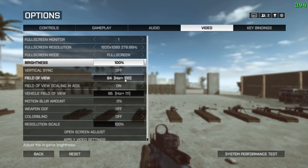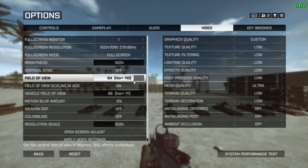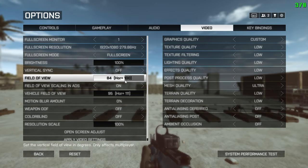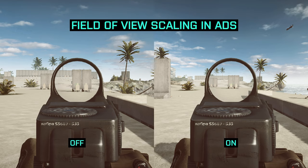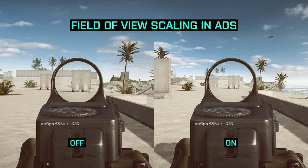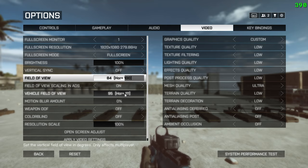Field of view is personal preference. I use 100 FOV, which is slightly above average. Everything from 70 to 110 FOV is valid and has been used by top-tier players. Generally, low FOV is good for controlled environments like 5v5, and high FOV is better for higher player counts with vehicles. Field of view scaling in ADS is personal preference as well. With it on, you keep your initial FOV when you ADS. With it off, your ADS FOV always decreases to 70 and then applies the zoom of your optic. Vehicle field of view is set to max, especially important for tanking and dogfighting to reduce blind spots.